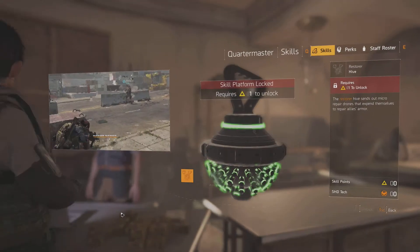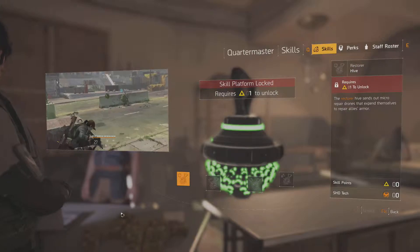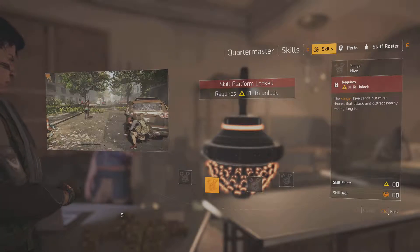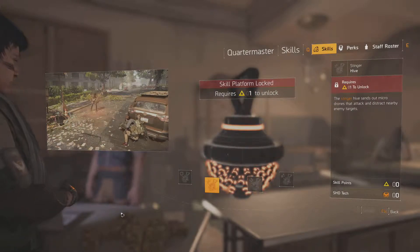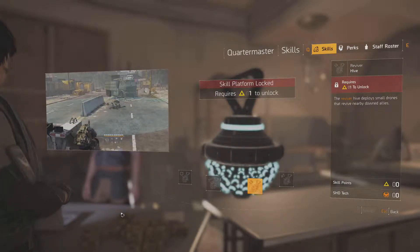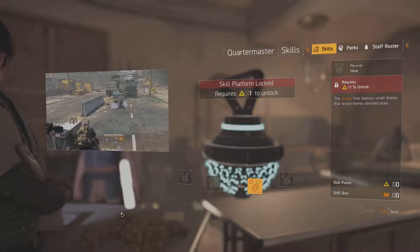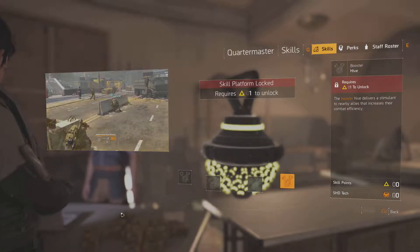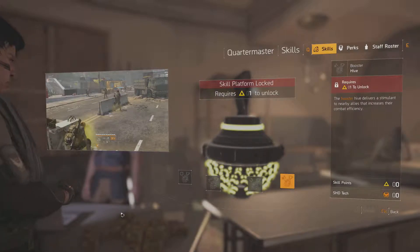We'll move to Hive. This is Restorer Hive — the Restorer Hive sends out micro-repair drones that expend themselves to repair allies' armour. Our next one is Stinger Hive — the Stinger Hive sends out micro-drones that attack and distract nearby enemy targets. Our next one is Reviver Hive — the Reviver Hive deploys small drones that revive nearby downed allies. And our last one is Booster Hive — the Booster Hive delivers a stimulant to nearby allies that increases their combat efficiency. And we have 4 variations for Hive.